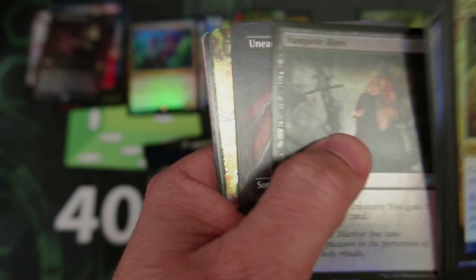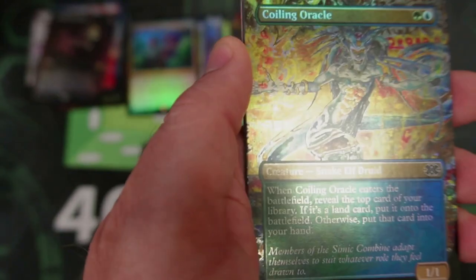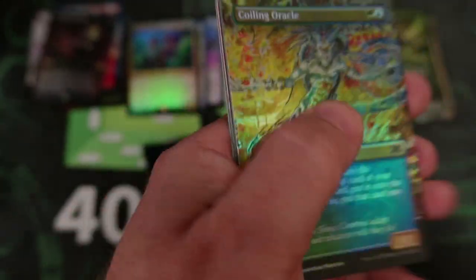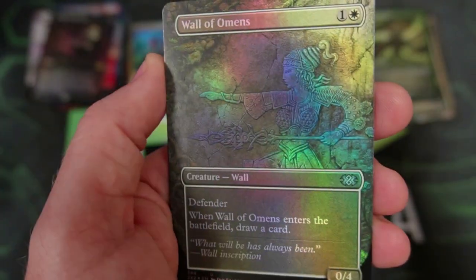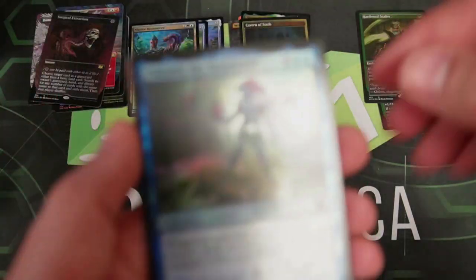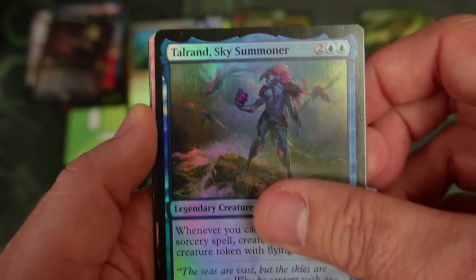They like those high rollers who are willing to spend that cash to get this stuff done. Hey, Vampire Rites, Unearthed again. We got the beautiful Coiling Oracle — Richard Cain Ferguson, man, that's crazy. A Wall of Omens — that's beautiful. Kind of reminds me of Elspeth a bit. And then we've got the Sky Summoner — definitely not the card I'd like to see right now, but that's okay.